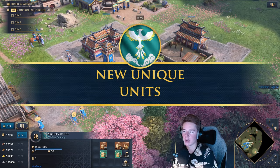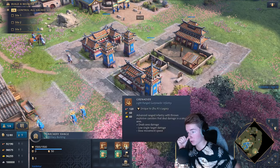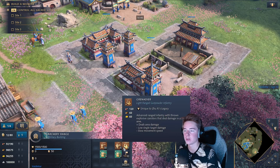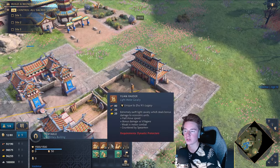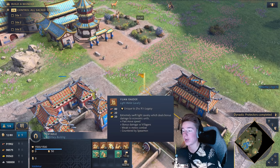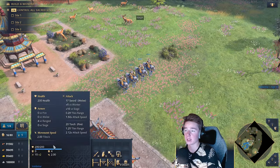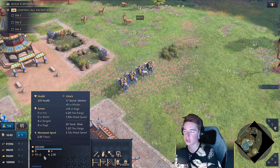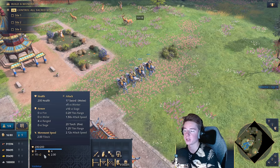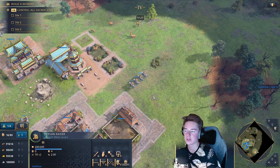Let's look at the remaining units. In Imperial Age you can produce Grenadiers — unlike the original Chinese civilization, Grenadiers here don't require the Ming Dynasty. So while we don't have hand cannons, we have Grenadiers plus two new units: the Yuan Raider and the Imperial Guard. The Yuan Raider is a great raiding unit with lots of line of sight, four ranged armor, 15 base damage plus five versus workers, and 200 HP — a solid all-around raiding unit.